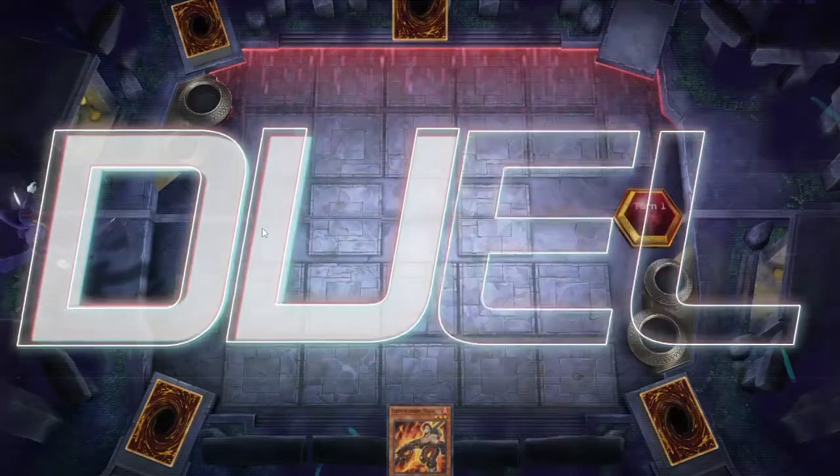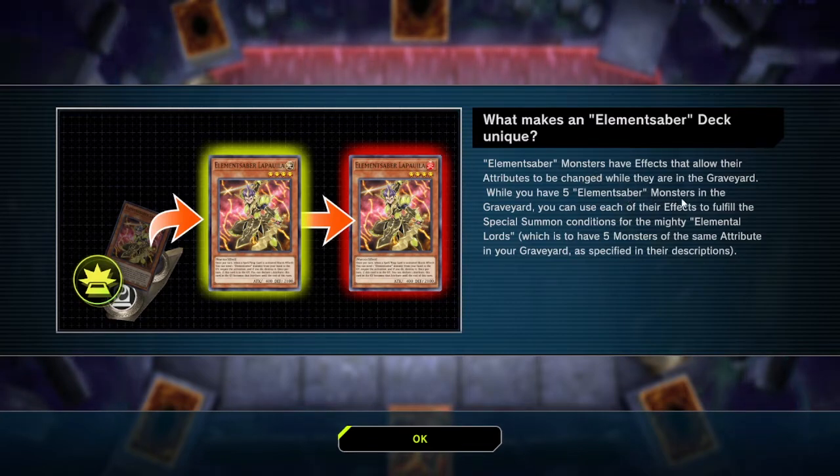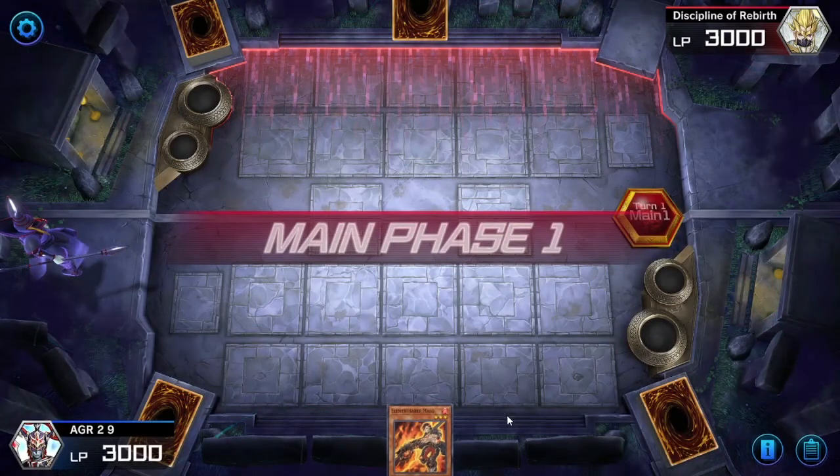Let's have a look - this is practice so I'm guessing it's going to be handholdy. What makes an Element Saber deck unique? Element Saber monsters have effects that allow their attributes to be changed while they're in the graveyard. When you have five Element Saber monsters in your graveyard, you can use each of their effects to fulfill the special summon conditions for the mighty Elemental Lords, which is to have five monsters of the same attribute in your graveyard.